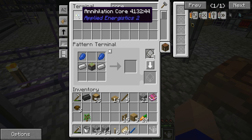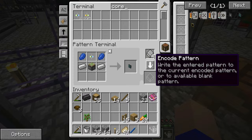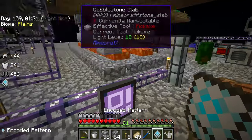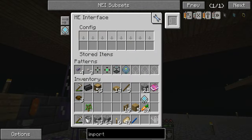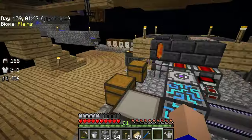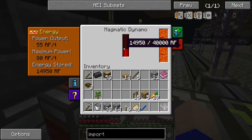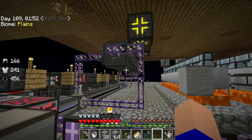This will give us the fluid import bus, which I'm hoping will suck fluid into our storage system. I think we need a different interface for monitoring whether we've got fluids in there. I've never used ME fluid storage — this is a thing I have never done. Fluid import bus. We should probably manufacture a fluid export bus, but as long as I'm storing the things, I don't really mind. Fluid import bus — as long as I'm getting them stored, at this point I don't really have a use for them.